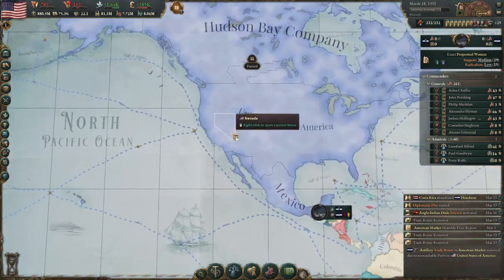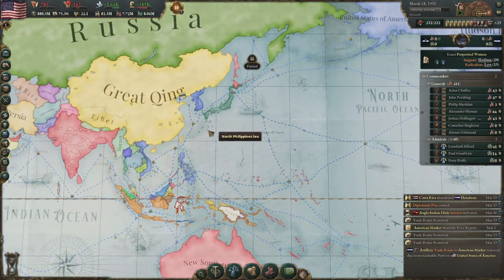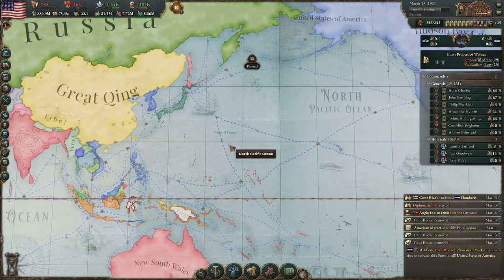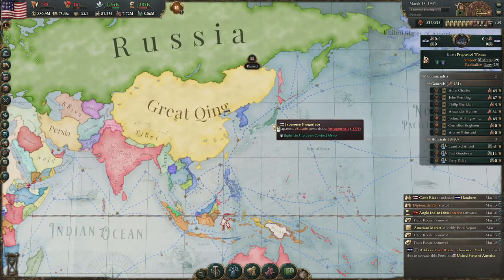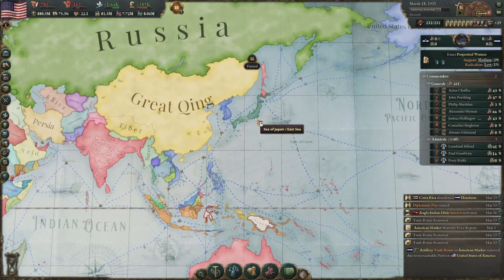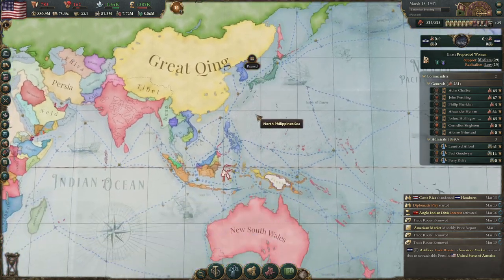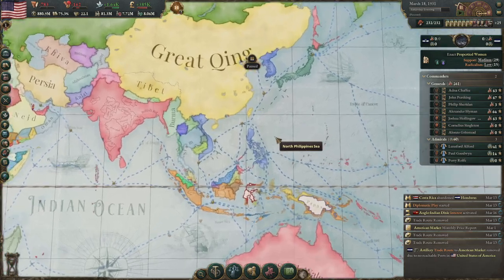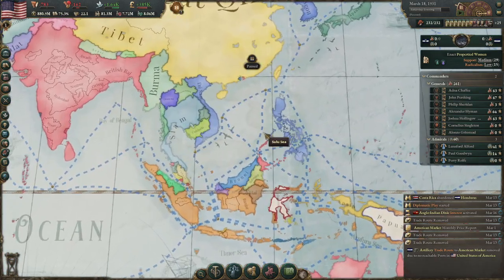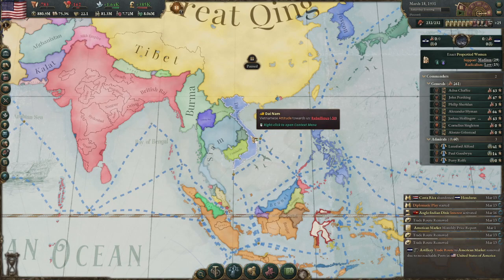This eventually forced me into western diplomacy and moving into the Pacific. I had hoped to get Japan to join a customs union and buy my goods, but they joined the Chinese instead and eventually became a Russian puppet. This would lead to my wars over Vietnam to get hold of some silk and opium.